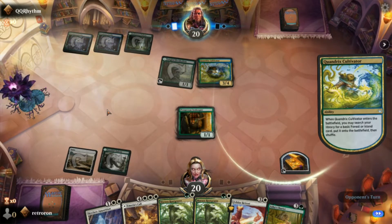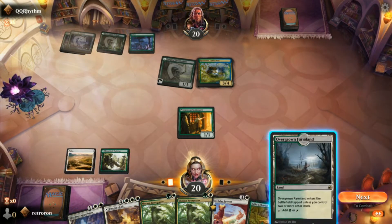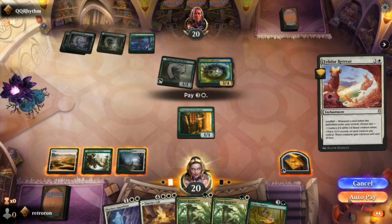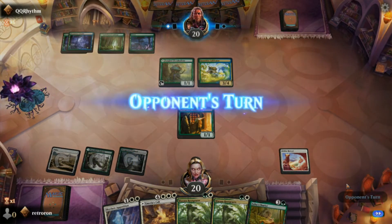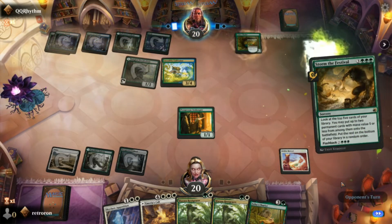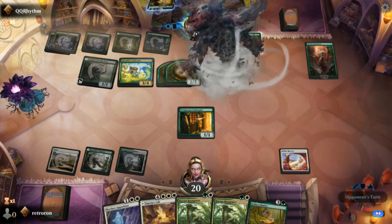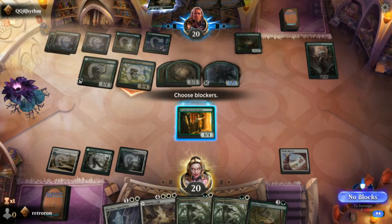He plays Quandrix Cultivator — he's doing some mana ramp, fetching an additional land and putting it on the battlefield. We stack our treasure token and get Felidar Retreat out early — now every landfall we get the choice of a 2/2 cat beast or putting a +1/+1 counter on each creature and giving them vigilance. But he casts Storm the Festival very early — that is brutal. He gets out Esika and Ren. He's running a lot of the same green cards we are but his deck is ramping more successfully right now.